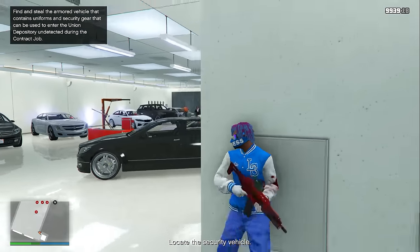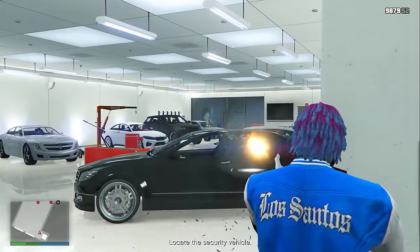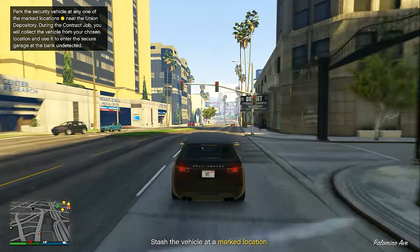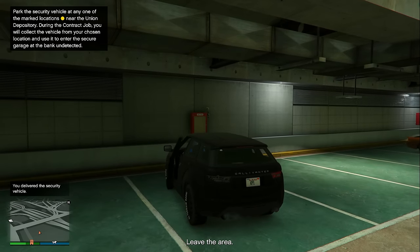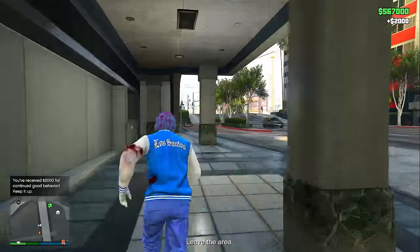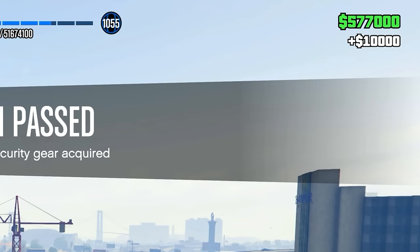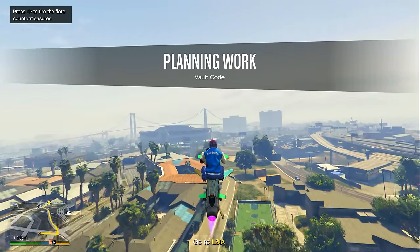With the elevator key secured, head down to the garage and take out more hired gunmen — again, aim for headshots. Once they're all down, locate the security vehicle, get inside, and drive it out. Park it at any one of the three marked locations; it doesn't matter which one you choose since we won't be using it in the finale. Then get in your own vehicle and leave the area. This setup pays $10,000.